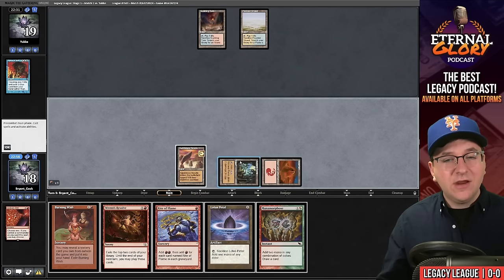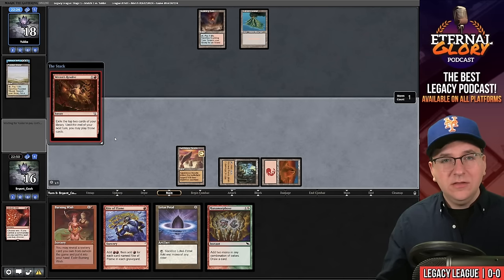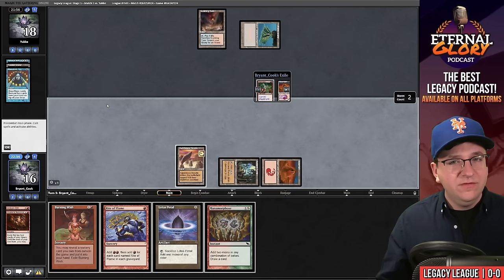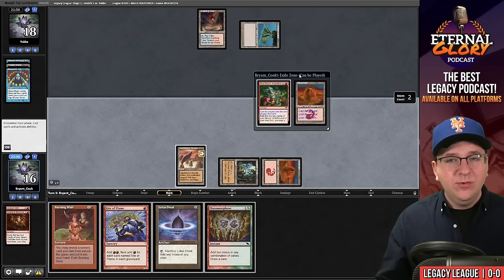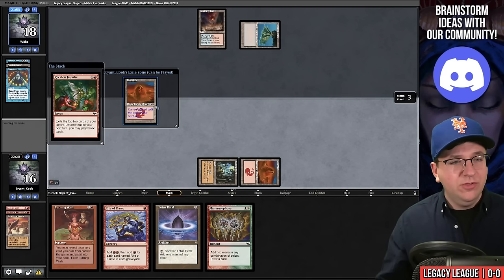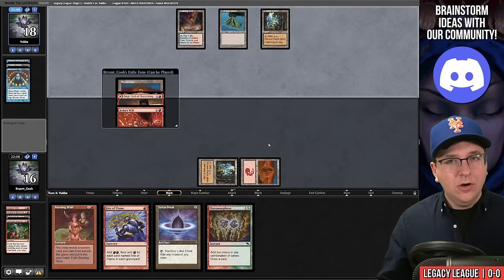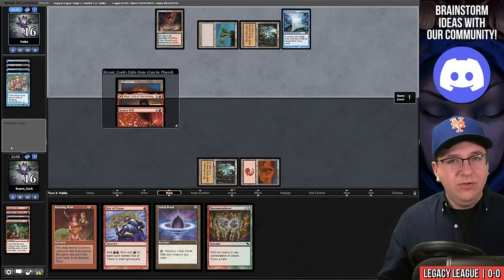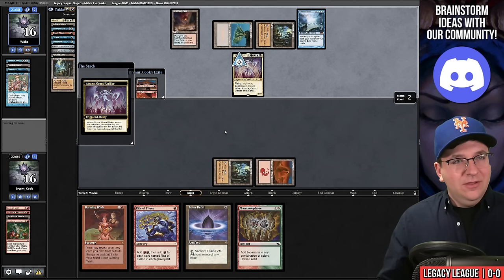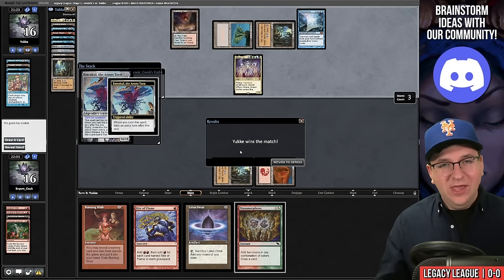They Force of Will, pitching Show and Tell — not likely a play they wanted to make. They have five cards in hand. I'll play my Mountain, then cast Ren's Resolve. They search for Volcanic Island, Brainstorm, and respond; Ren's Resolve is back on the stack. We reveal another Reckless Impulse, so we'll cast it. We pass. They cast another Show and Tell into Omniscience — we're dead. They found the Emrakul too. Unfortunate start; even Bonus Round wouldn't have helped here. We're 0–1.